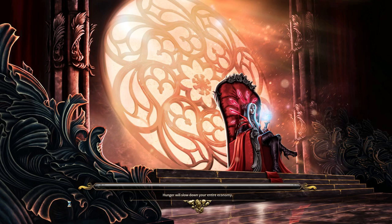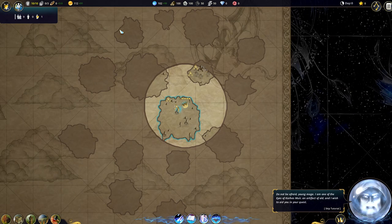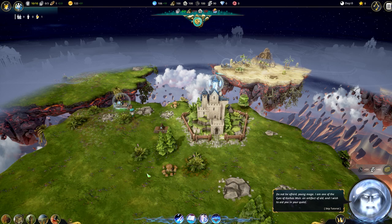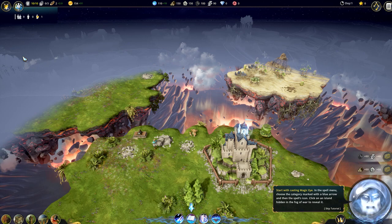The cool thing is that you don't have one world - you got all these small islands around, and you can connect all those islands. That's really cool. You can even move the islands with magic. First of all, you got a castle you can upgrade, and you got an explorer who is going to explore. Let me give you a little side information about all the stuff you see on screen.